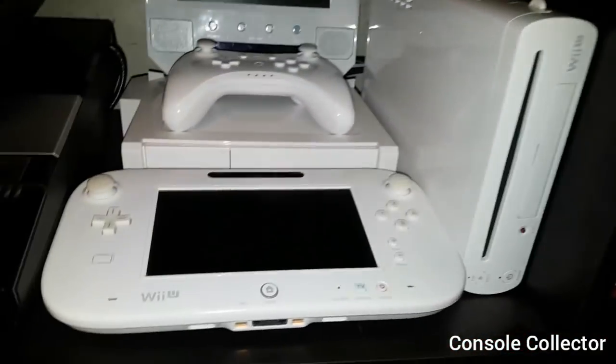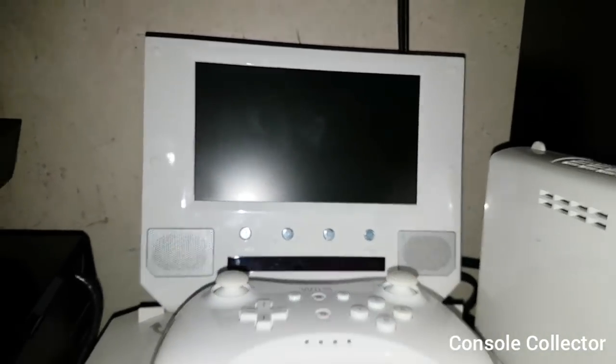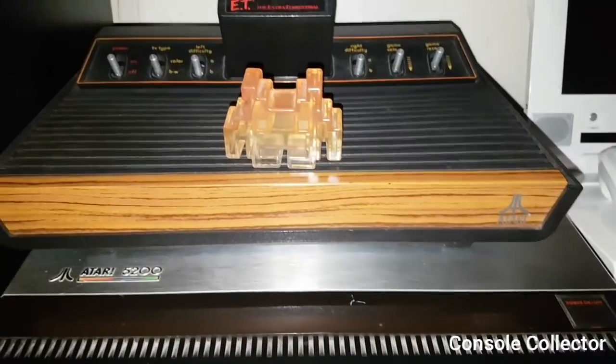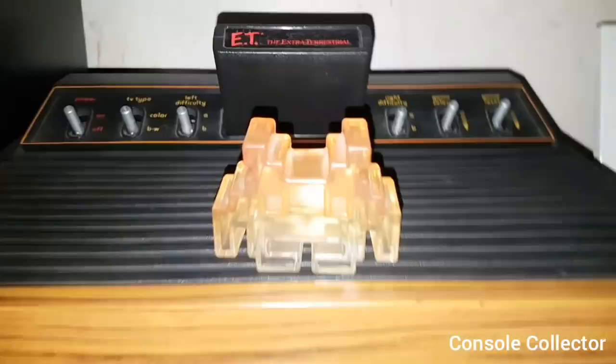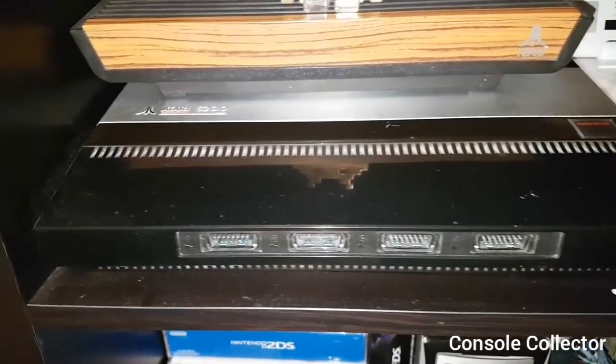Next up we have my white Wii U with the white Pro Controller, the original Wii with the portable screen. Here we have my Atari 2600 with Space Invaders and ET plugged in, and here's the Atari 5200 four-port version.